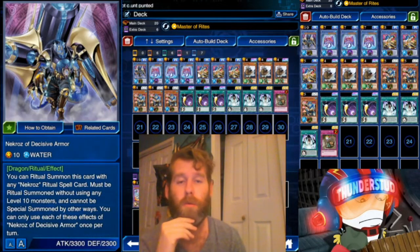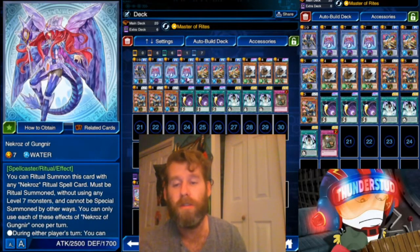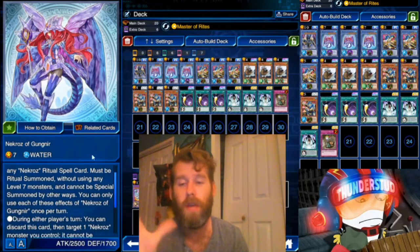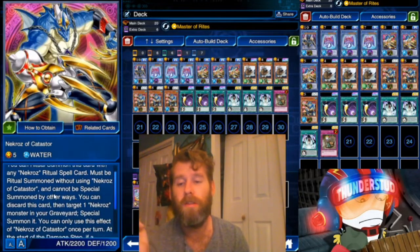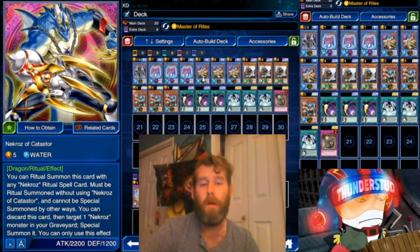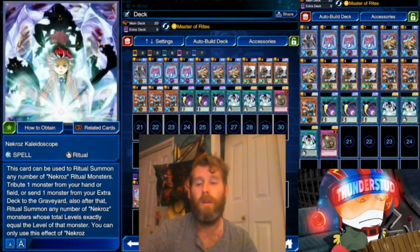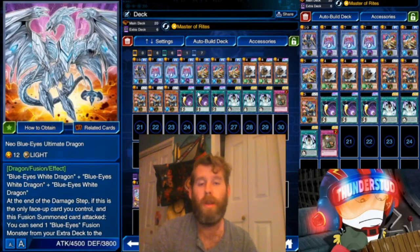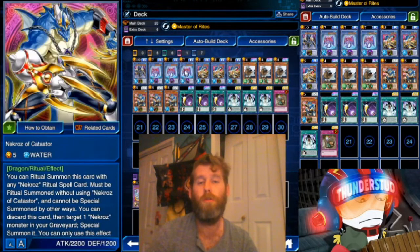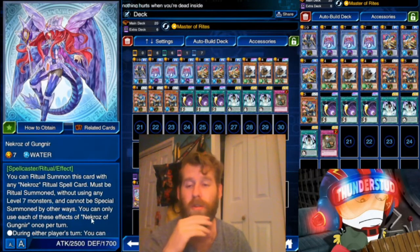The deck revolves around these two monsters. The level 7 can't use a level 7 for its tribute, and the level 5 can't use a level 5. So five plus seven equals twelve — you use Necros Kaleidoscope, throw away a level 12 from the extra deck, and now you can summon two monsters with one ritual spell.